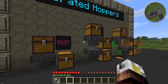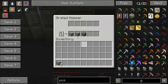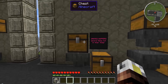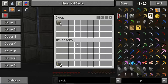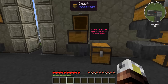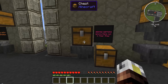Up next, let's take a look at grated hoppers. Now, grated hoppers are exactly like their regular counterpart, except they have this filter bar in here. What they will do is ignore everything that is not in their filter. So if I put anything in the chest — for example, I have two limestone paneled chunks in there — it's going to ignore it because that's not in its filter. If I put gold ore in the chest, however, gold ore is in its filter, so it's going to pull them right into that chest. Very cool.